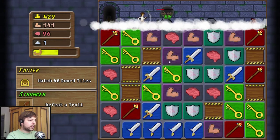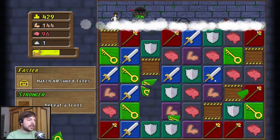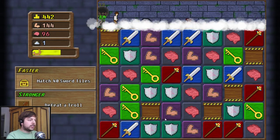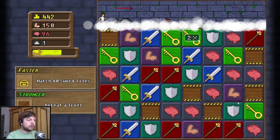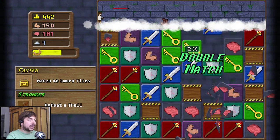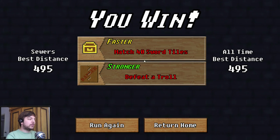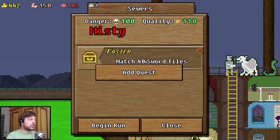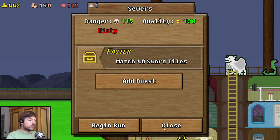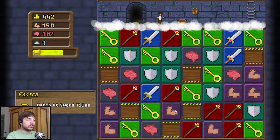There we go - lightning bolt to the face. We got to a new section of the dungeon. Let's keep matching stuff and get resources and shields. We're probably dying now - I don't see me winning this fight, especially when I'm blind. Anyway, it says we win, but we did not fulfill any quest. Let's actually go for only one quest so we get some progress - just the sword tiles. It's not any type of sword tile - so we want to match a lot of swords. Well, we need keys first.